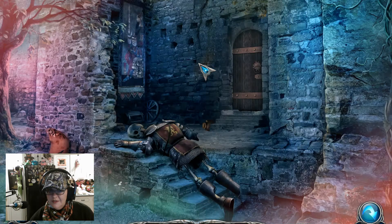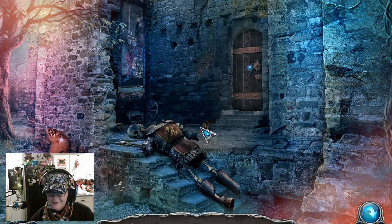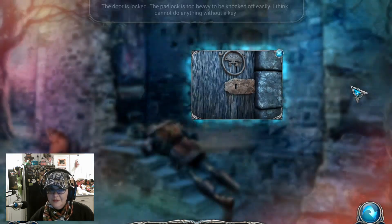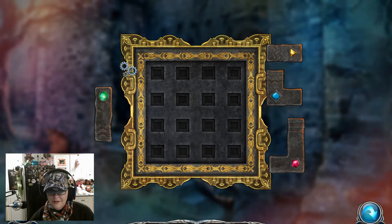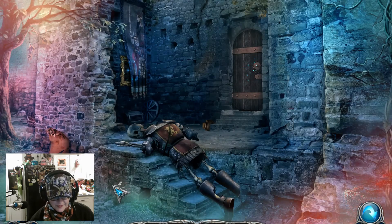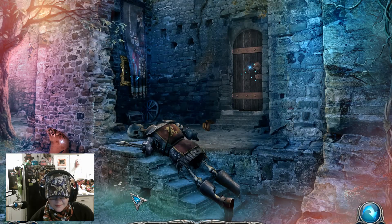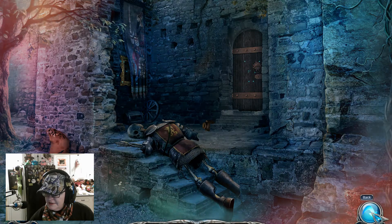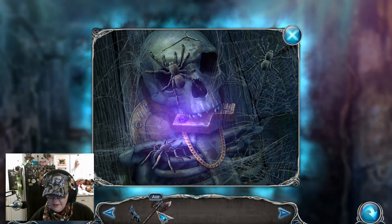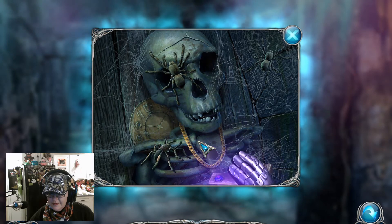We're going to rob the dead — try not to think about it. We can look at that door — can't do anything without a key. A part is missing that I can't take if I don't patch it. Let's go back — I think that's all that was there. I'm going to reach in and grab that puzzle piece. It looks like I don't need any more there.